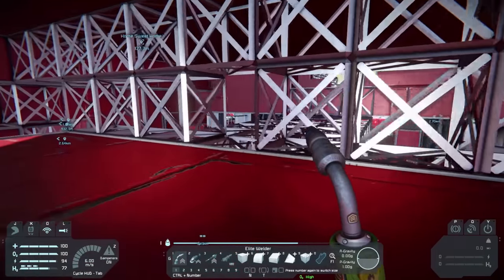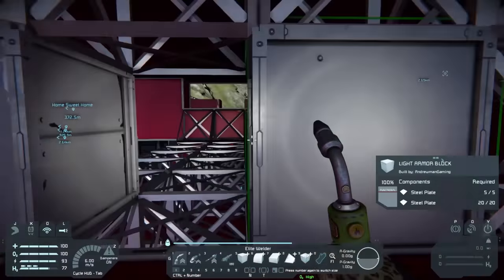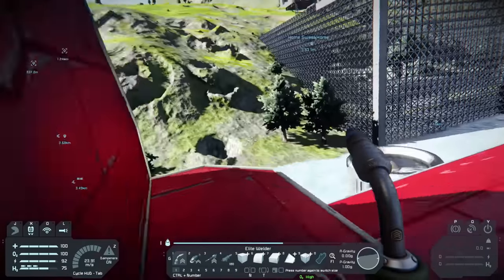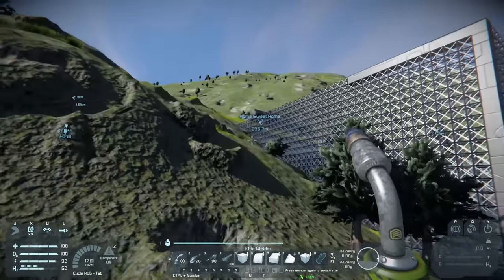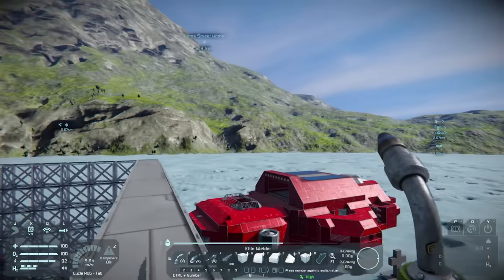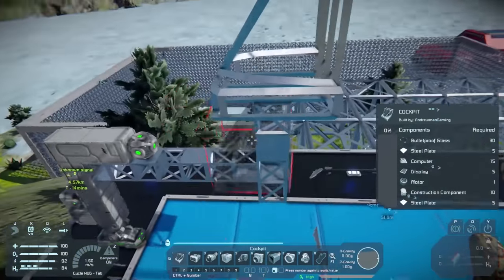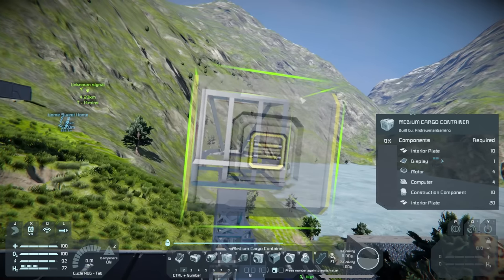We'll weld this off camera, just because it's a lot of steel to do. I think we need to create another welder ship — that's one of the most important things we need to do. Even though Mr. Welder died last episode, I think we need to make another one because it was very important and very easy to cargo materials to where we wanted to use them.